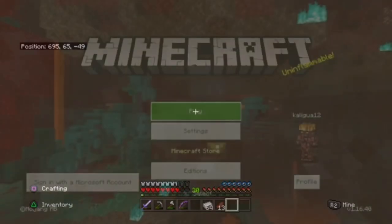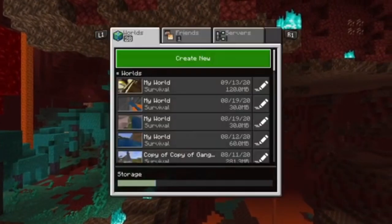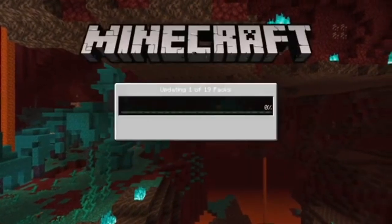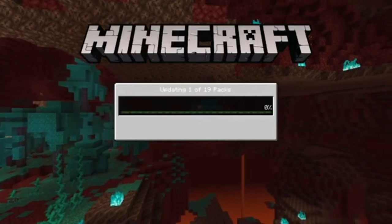After you close your app and to get back into Minecraft, you want to click play and load into your world. I will see you once I load into my world.